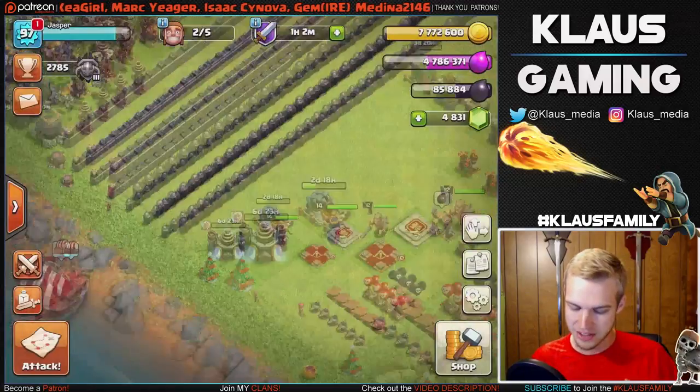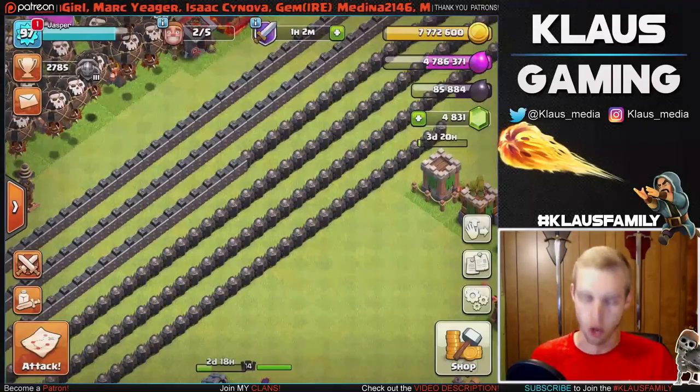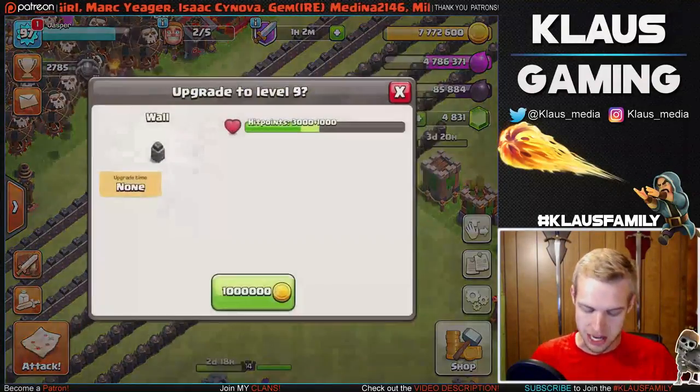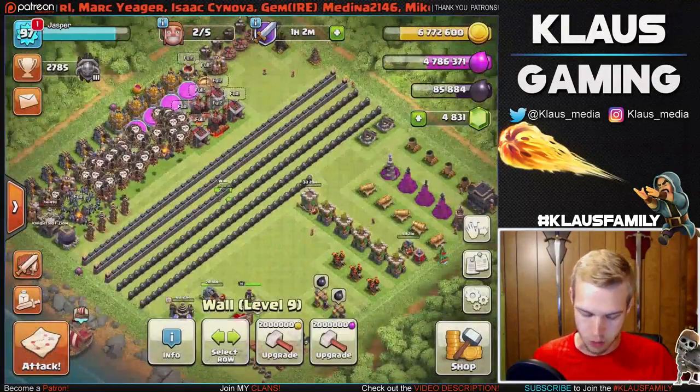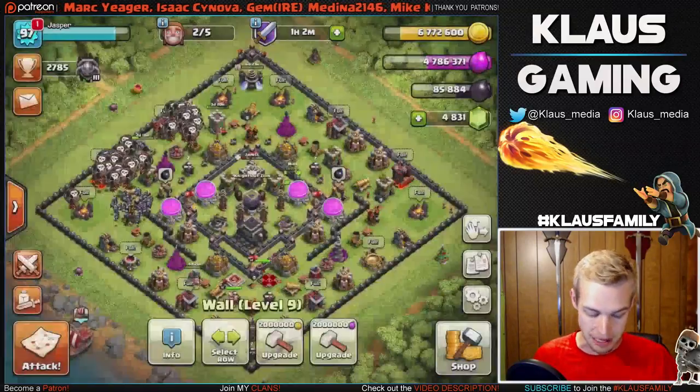We've got tons of elixir available in storage, so let's go ahead and spend a little bit of gold just to make sure we get plenty of room. Now we are good to go for doing some live attacks. I've got my Loonians, let's go find a Loonian raid.